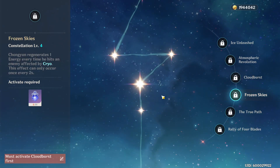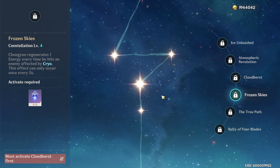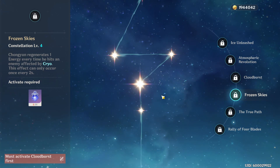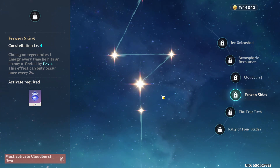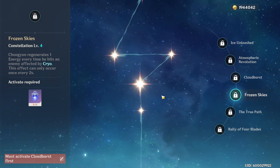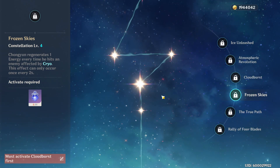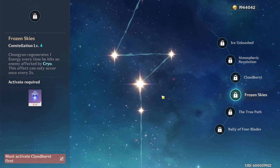The fourth constellation has Chongyun regenerating one energy every time he hits an enemy affected by cryo, with a once-per-two-seconds limit. This is actually insane — considering his elemental burst only costs 40 energy, constantly regenerating energy while hitting cryo-affected enemies means you'll have his burst up almost constantly. C4 Chongyun is even stronger than C2; you can see how the constellations make him a really strong unit, and with them he really goes to the next level.